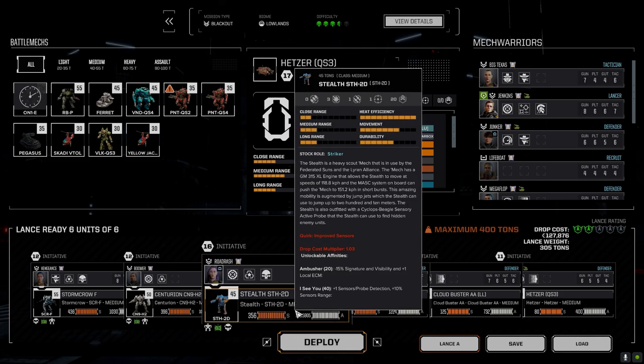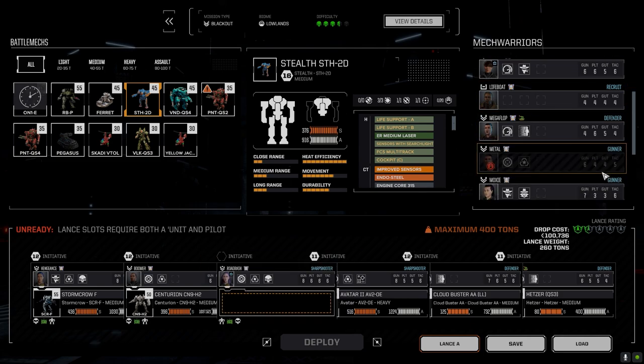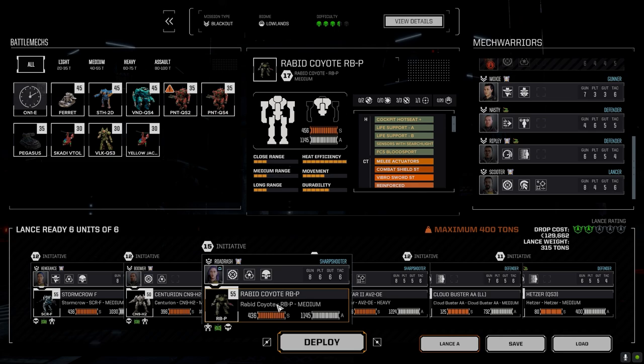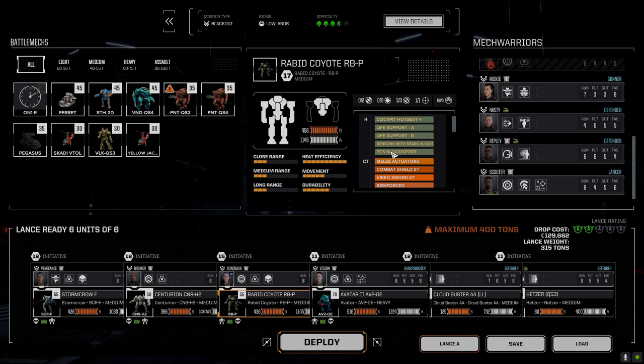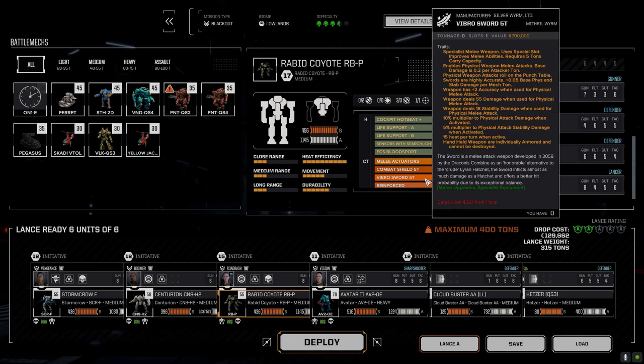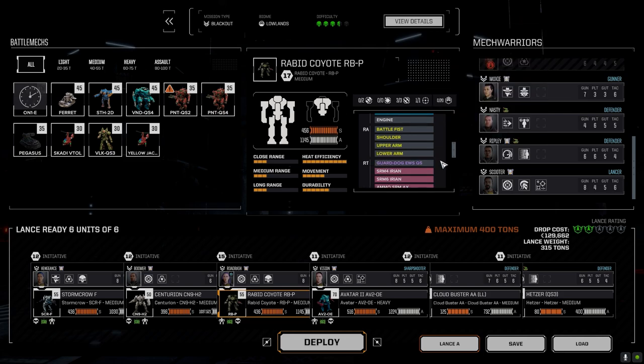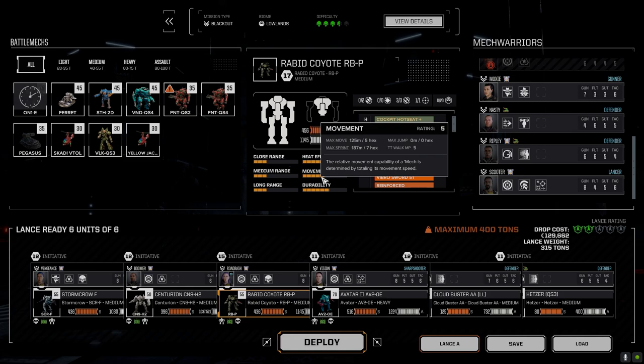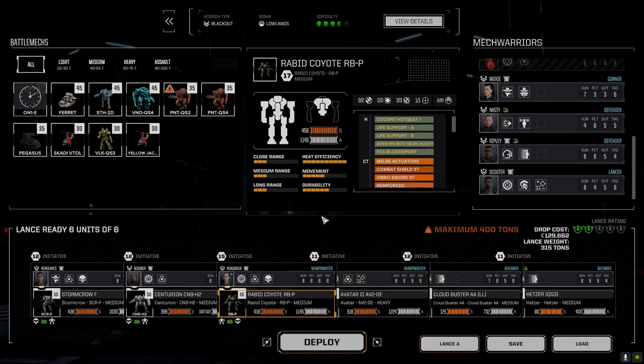I think we're going to drop out the stealth today because I want to try bringing — do we have a pilot for this too? I don't think we really have a melee pilot. So we'll leave Road Rash in for now, but we're going to bring the Rabid Coyote — hot seat cockpit, sensors with searchlight, fire control system, Blood Sport, combat shield, and vibrator already built in, supercharger in the engine, clan armor. We've got a pair of SRMs in the right torso with acid ammo, MRMs in the left torso with acid ammo, TAG, and battle fists on both hands. We're going to take this in and see how well we can do with melee. It's a 275 core so it isn't that fast, but it's got about 5.8 movement — hopefully with the supercharger we can get it into range.